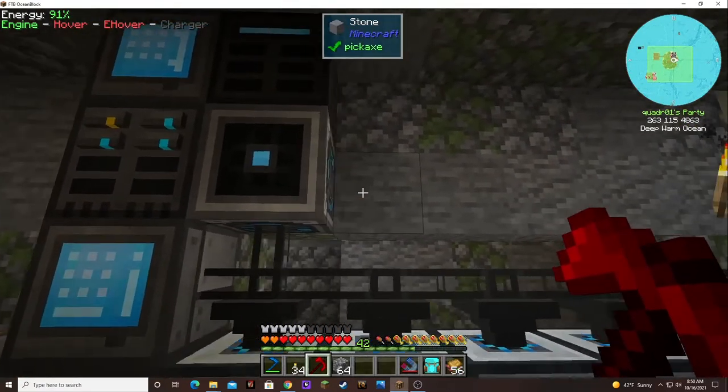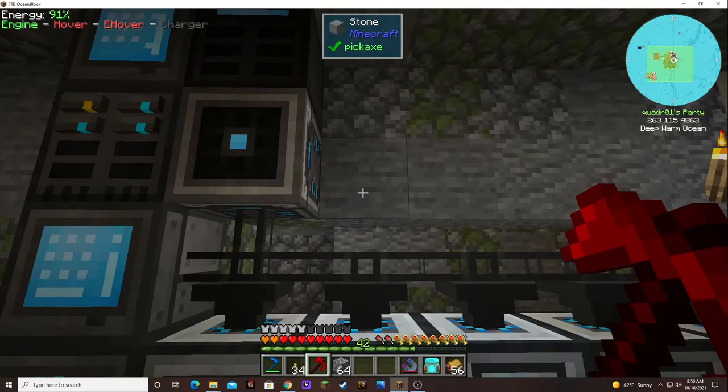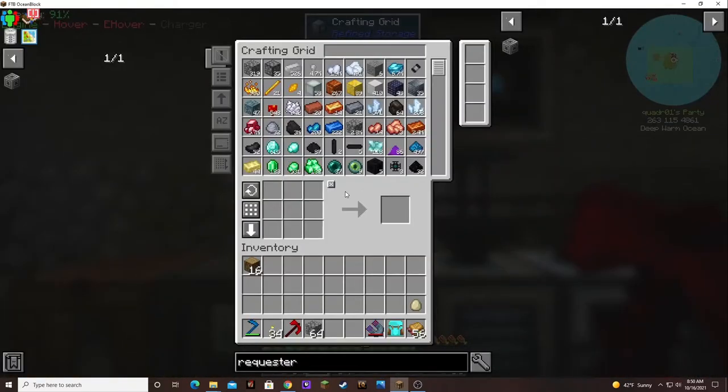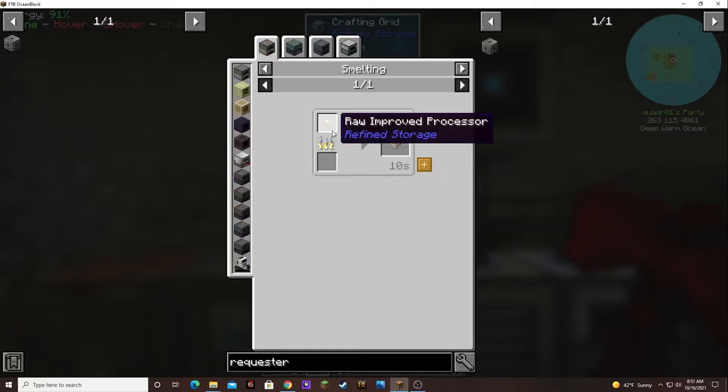We could put the requester over here and tell it to make those processors for us — that'll be sweet. We're going to need two of these crafting upgrades. Lots of steps. So we need two improved processors.